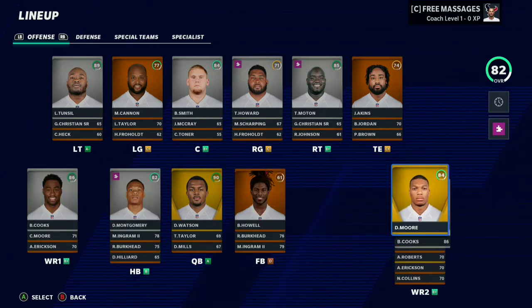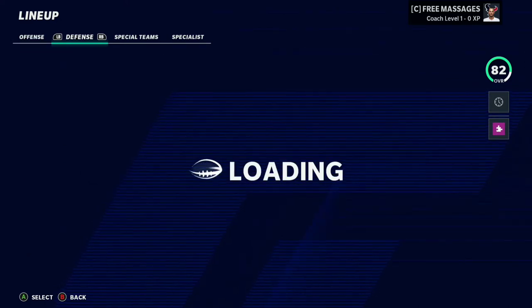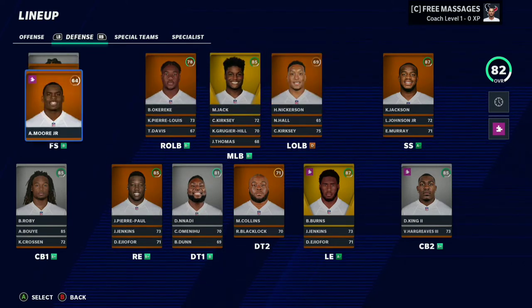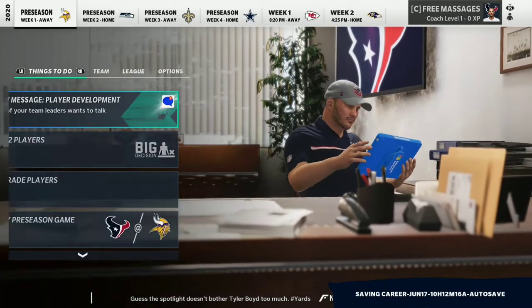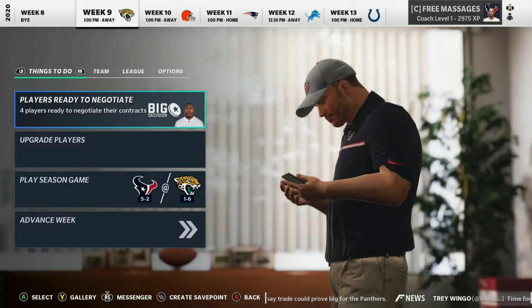So this is what the overview of the team looks like after the trades. I didn't bother to get a tight end — I didn't think it was that important. DJ Moore is definitely starting; David Montgomery is solid, better than Philip Lindsay even though he's one overall lower. The offensive line is actually pretty good. Defensively, yikes — but Brian Burns usually does pretty good in simulation, which is why I was willing to spend my first round pick on him. Keep in mind I only had one first round pick because the Texans already gave theirs up.